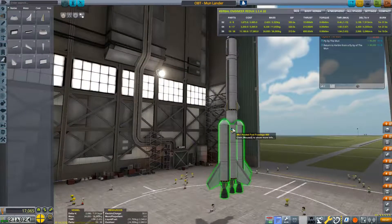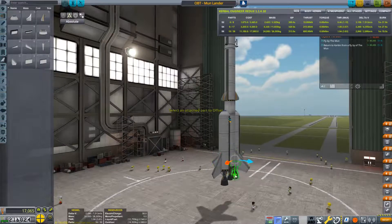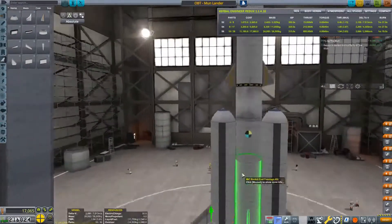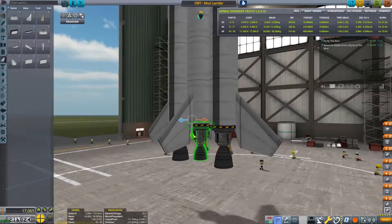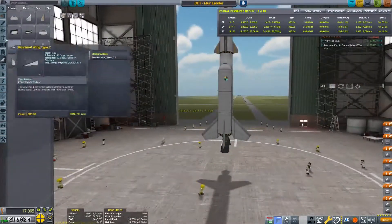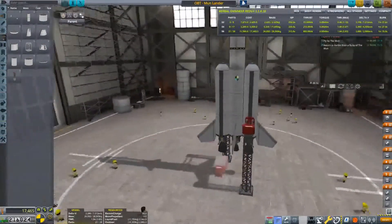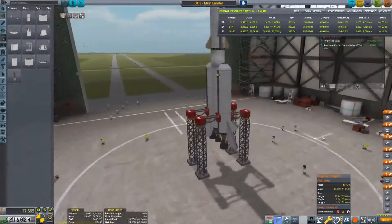This puts our center of lift just ahead of our center of mass. Let's see if we can adjust these fins just to put the center of lift a bit further back. That should give us some nice stability. We have the stability enhancers — what one of these does is it basically just holds your rocket in place and stops it from tipping over while sitting on the launch pad. And we have exceeded our maximum parts count — we are at 40 parts.